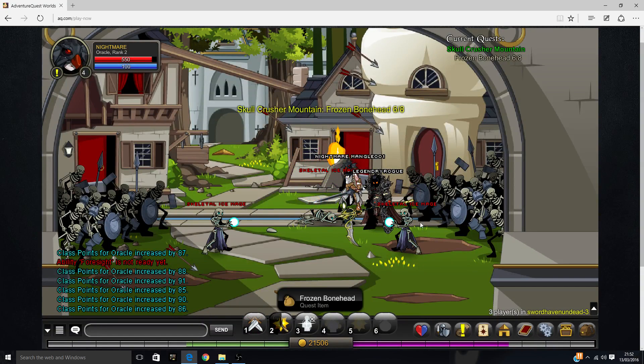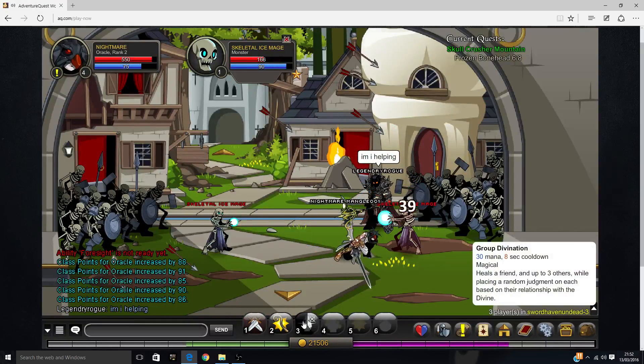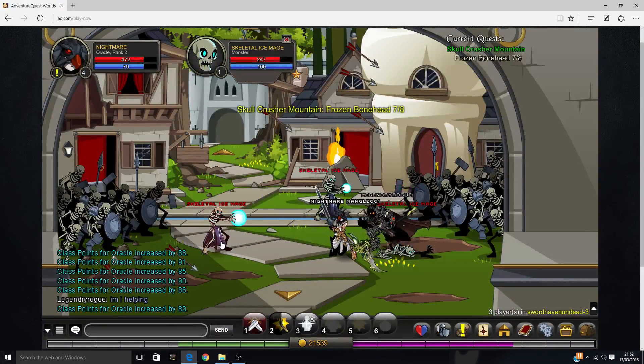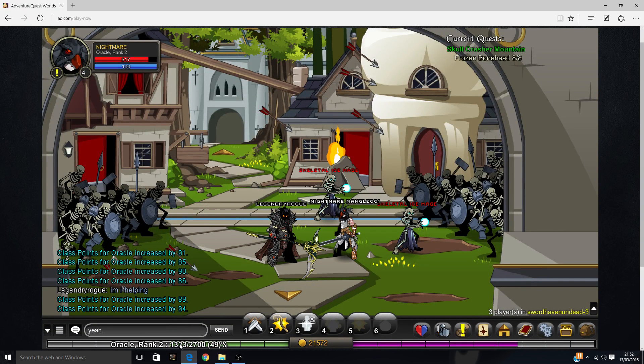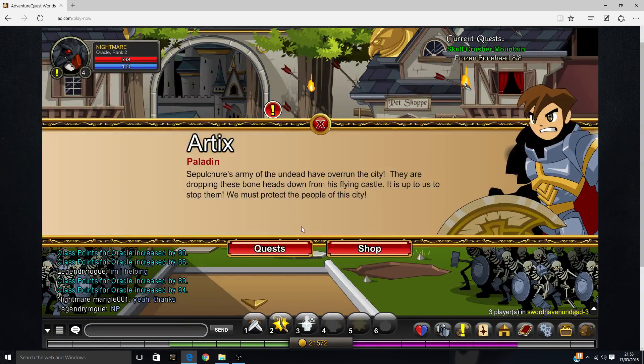Brutal sword — I think I've already got a Brutal sword, but I'll take that anyway just in case. Oh, the Brutal Battle Blade. I don't need that because they're both the same damage, and that looks better. It's that Kullis guy again. I'm about to level up on my oracle class.